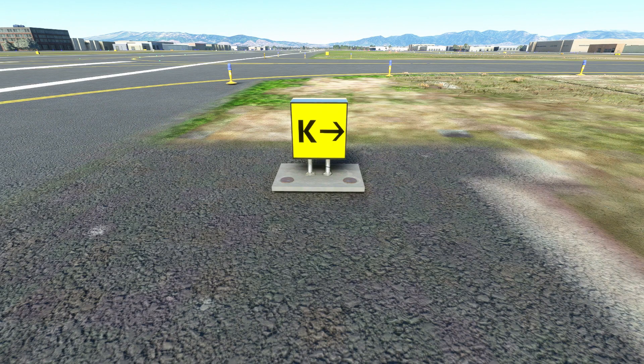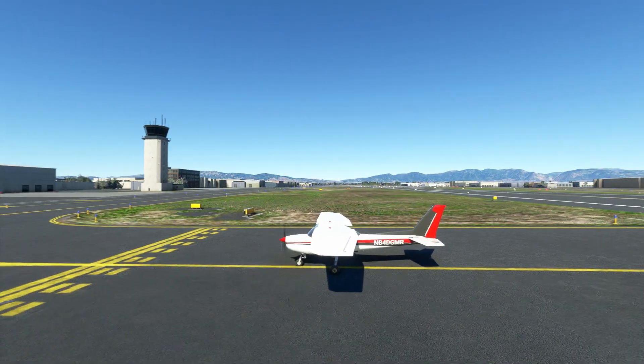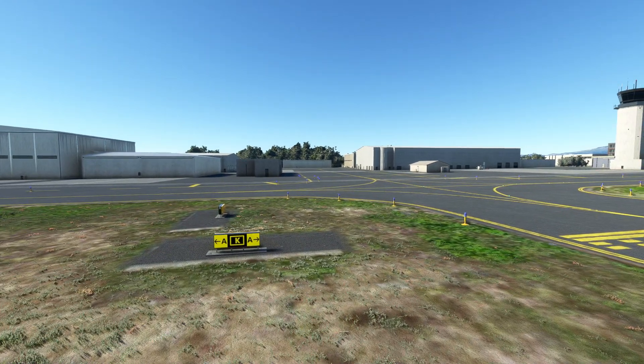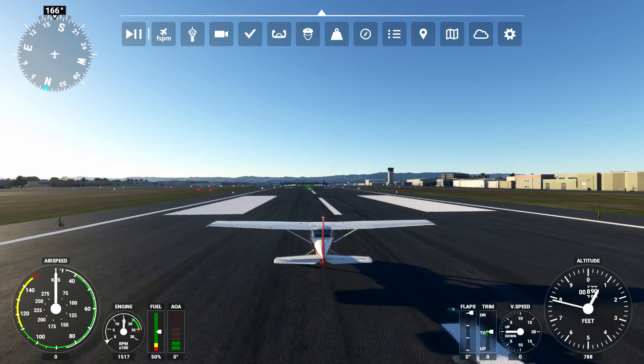For arrivals, the runway should have the taxiway direction signs for you to reference like this one here. At taxiway intersections you'll encounter combined direction and location signs like this. You should now have a good idea of how location and direction signs work.